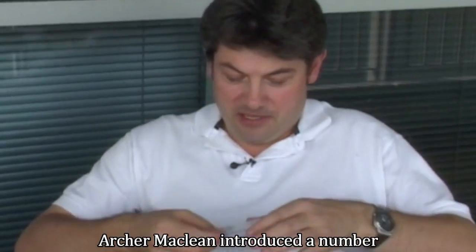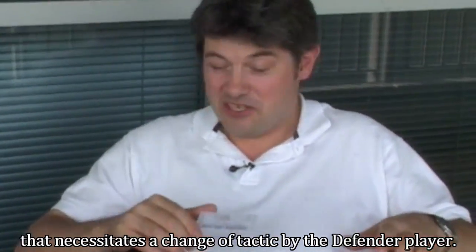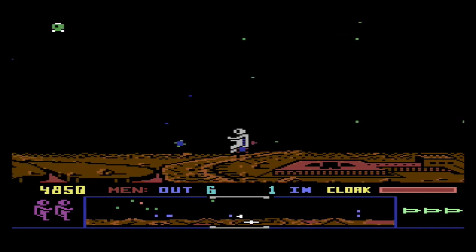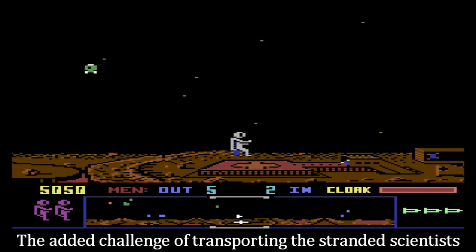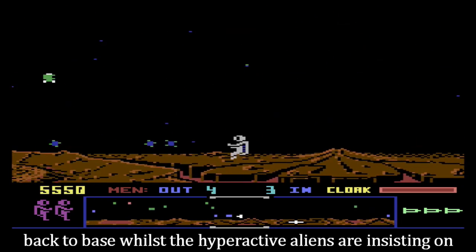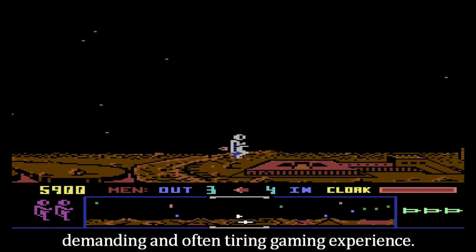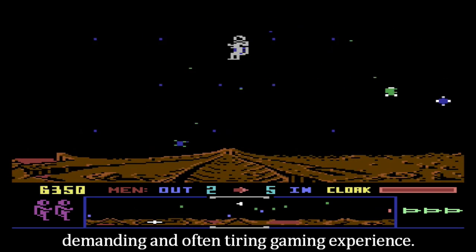Archer McLean introduced a number of subtle gameplay nuances in Drop Zone that necessitates a change of tactic by the Defender player. The added challenge of transporting the stranded scientists back to base, whilst the hyperactive aliens are insisting on homing in on your ship, ensures that you have an intense, demanding and often tiring gaming experience.